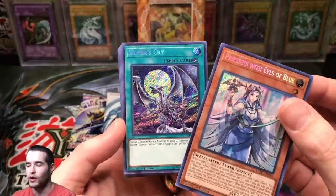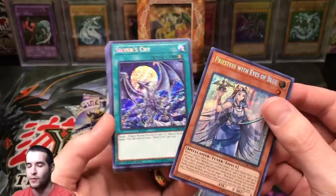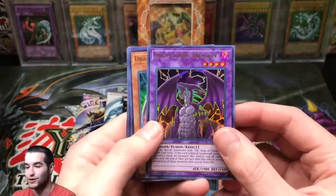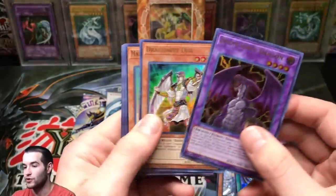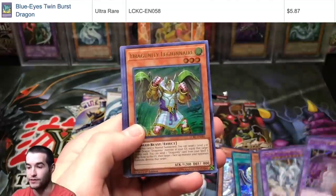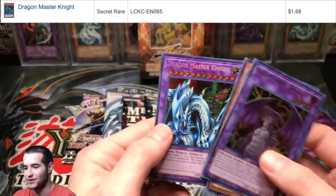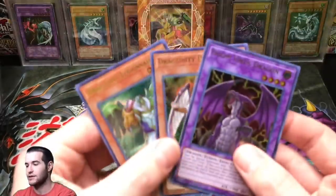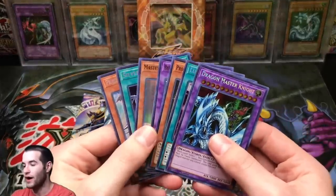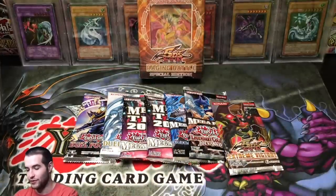This is a weird order — I think they do two secrets, then ultras or supers, then go back to secrets. Priestess Eyes of Blue, Silver Cry, two Blue Eyes cards, Doom Virus Dragon, Dragunity Ducks, Master with Eyes of Blue, Blue Eyes Twin Burst Dragon — I mean, it is Kaiba, so what do you expect? Dragunity Legionnaire, Protector with Eyes of Blue, Lullaby of Obedience, and Dragon Master Knight. So there's three Ultra Rares, and we got all these Blue Eyes cards in one pack. That's just a loaded pack — it only comes with three packs in the box, but pretty insane.